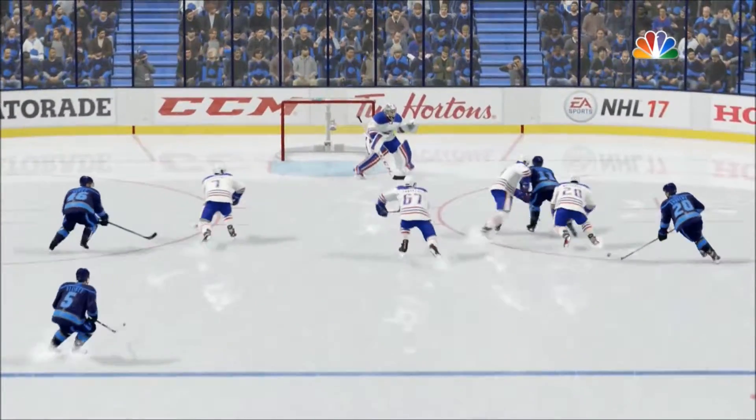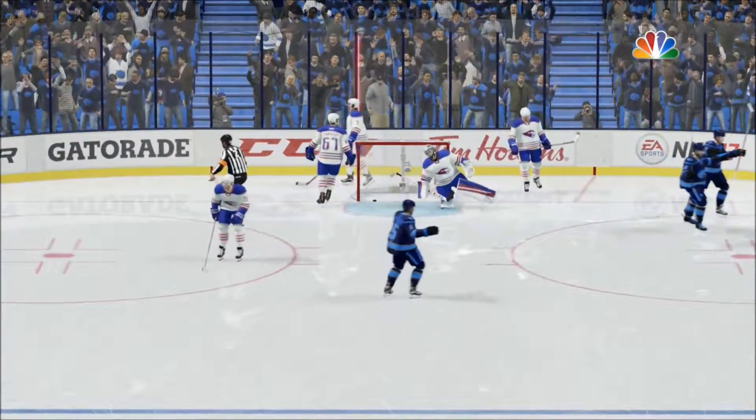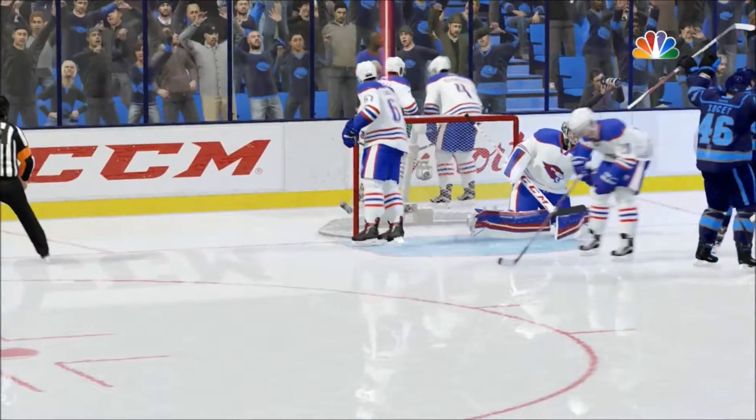You get this close to the goaltender with the puck on your stick, you've got to snap it quick. Yeah, Enzo, that's a good shot, but the goaltender's got to stop this. Since he's low on the glove side, his hands have to be in position to cover just over the path. And the nothing-nothing puck.